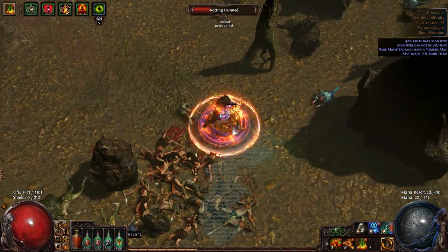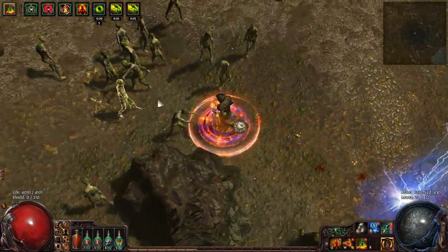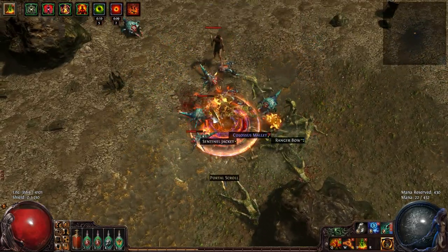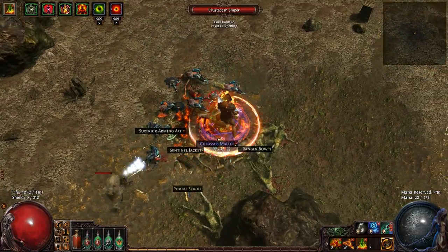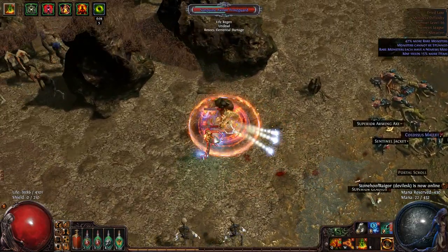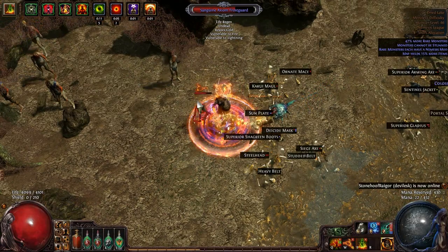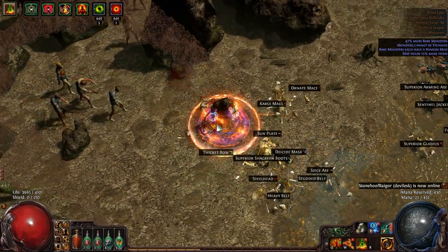I had close calls all the time leveling this character, so it's a miracle he made it this far. There are also a lot of map mods that are really bad for this build — anything that slows health regeneration, and blood magic map mods especially, because if I have a blood magic mod I can't run my auras since they'd be based on my health instead of mana, and I have less health so I can't cast them at all.